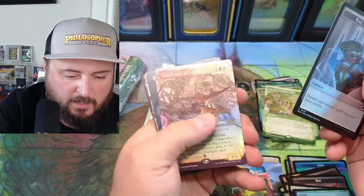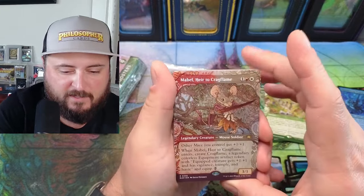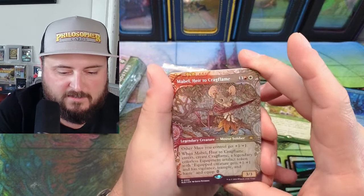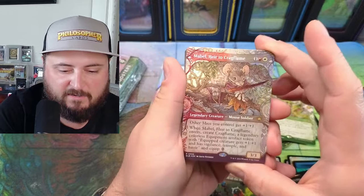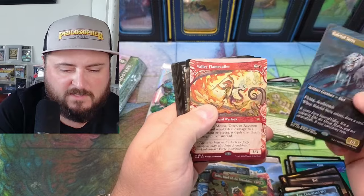Mabel coming in — oh yeah! Mabel, Heir to the Crag Flame — other mice get plus one. I would love to see a Chatterfang coming in like that. Baleful Strix — I think I knew that was in here.